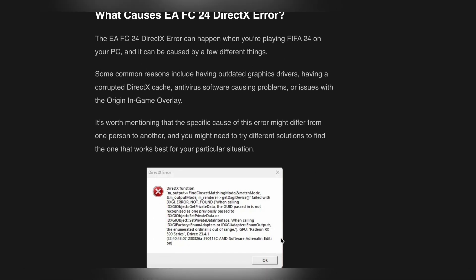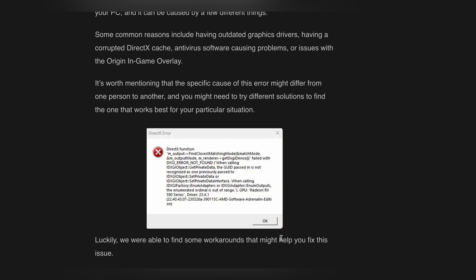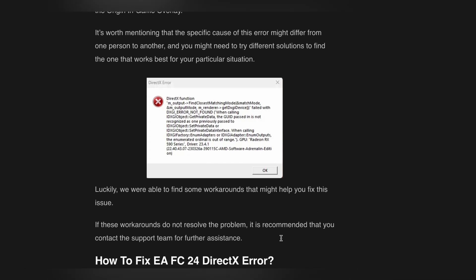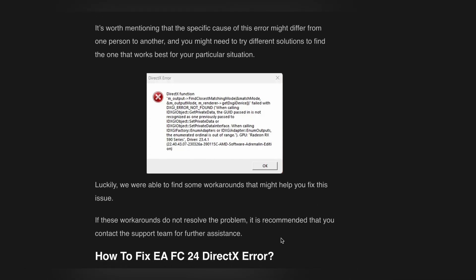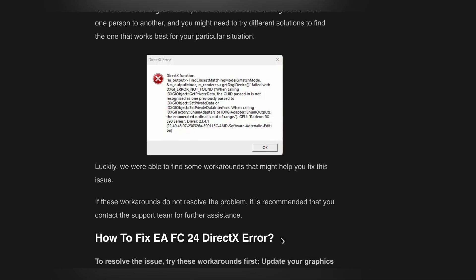The EA FC24 DirectX error can happen when you are playing EA FC24 on your PC, and it can be caused by a few different things. Some common reasons include having outdated graphics drivers, a corrupted DirectX cache, antivirus software causing problems, or issues with the Origin in-game overlay. The specific cause may differ from one person to another, so you might need to try different solutions.